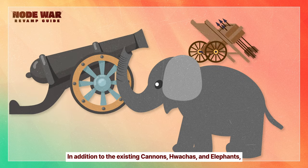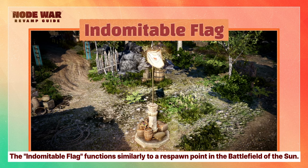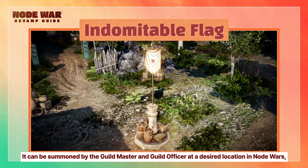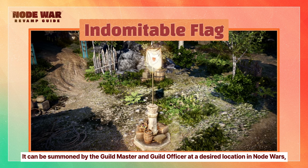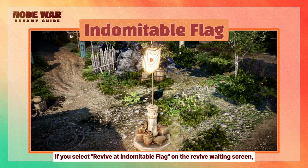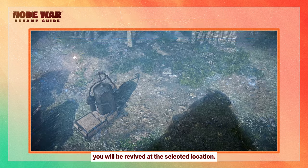In addition to the existing cannons, watchtowers, and elephants, new manufacture items for use in Node Wars are being added. The Indomitable Flag functions similarly to a respawn point in the Battlefield of the Sun. It can be summoned by the guildmaster and guild officer at a desired location in Node Wars, but it can only be summoned once per Node War. If you select Revive at Indomitable Flag on the Revive waiting screen, you will be revived at the selected location.